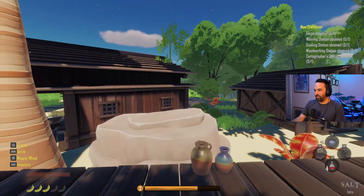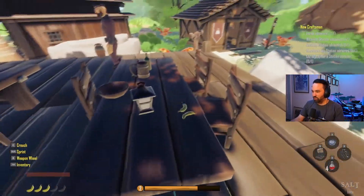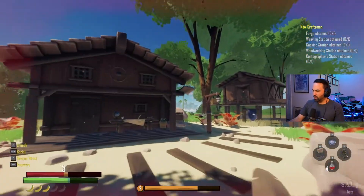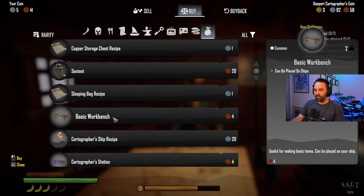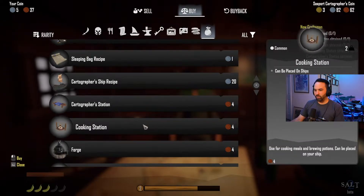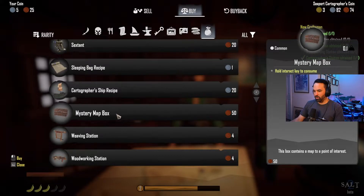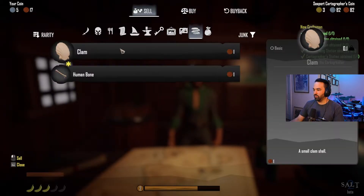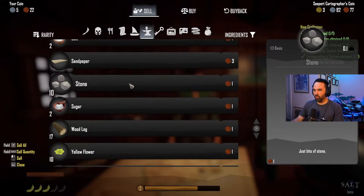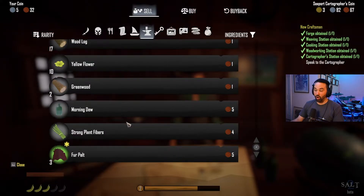I can't pick up any of the gold or bananas lying around. The last thing I need to do is check out the merchant's inventory - he has all the stuff to outfit our ship. Let's do that. We need a cartographer station, cooking station, forge, weaving station, and woodworking station. I have all those. Let me sell the clam, the human bone, and some other junk I don't know what to use for.